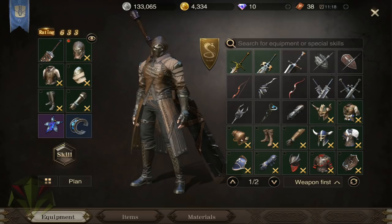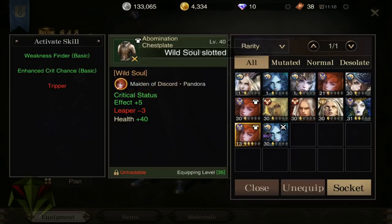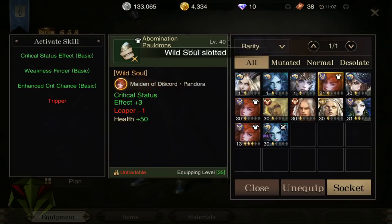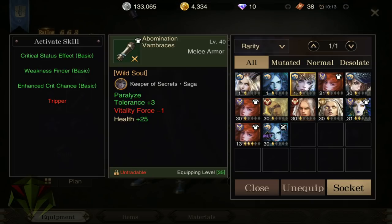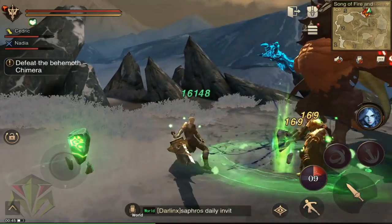Luckily, when god souls are not equipped for their spells, they can be socketed into armor for stat increases and ability alterations. Furthermore, some god souls and their associated spells pair better with different weapon types.